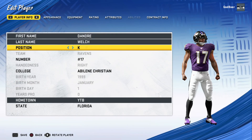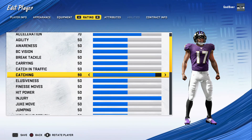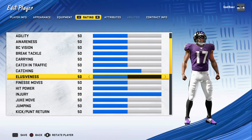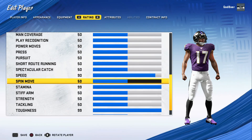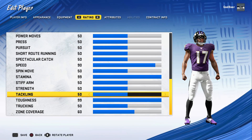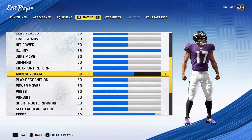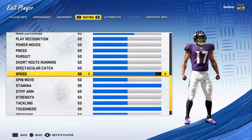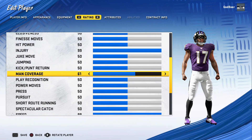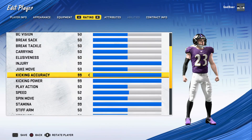Right now we will be having tribute upgrades for certain players, and then a position change with Dondre Welch — he is going from wide receiver to corner. We drop down his catching a little bit just to put it into some actual defensive stats, because being a wide receiver those were offensive stats. We needed to change that so he's not a receiver out there playing on defense.